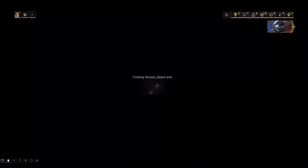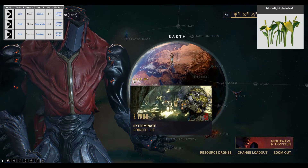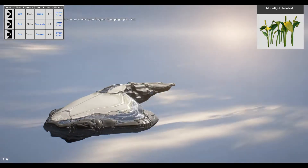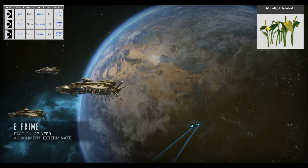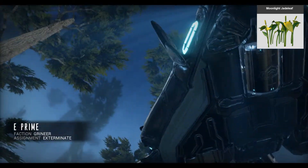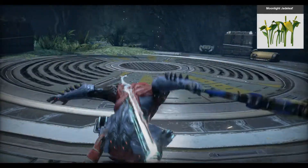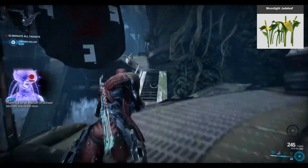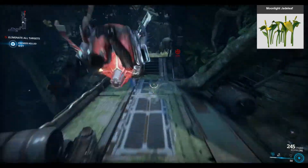So the next one we need is the Moonlight Jade Leaf, which we can find here on Earth: E Prime, Mantle, or Cervantes. I'm going back to E Prime because it's probably the easiest of the three. On the top right you can see what the Moonlight Jade Leaf looks like. You have to be in the night cycle for this one.